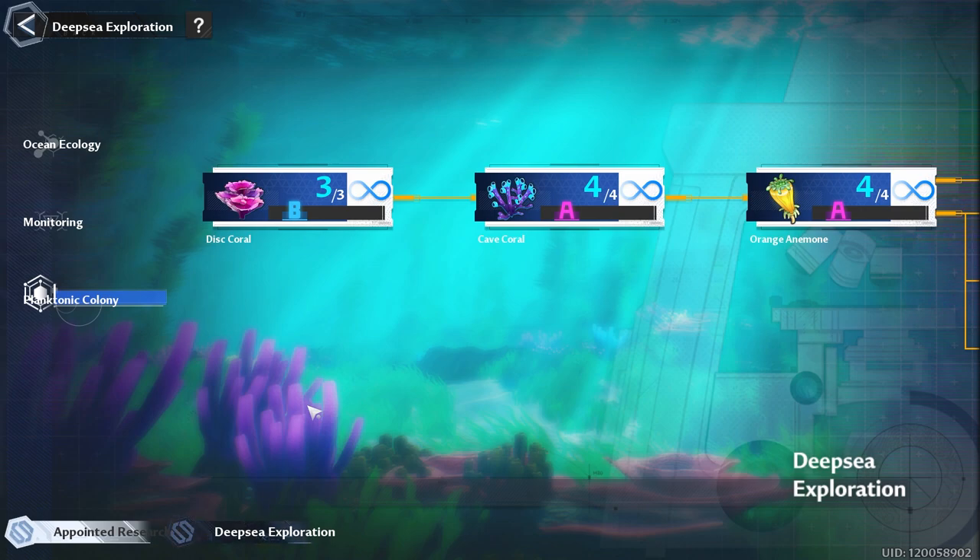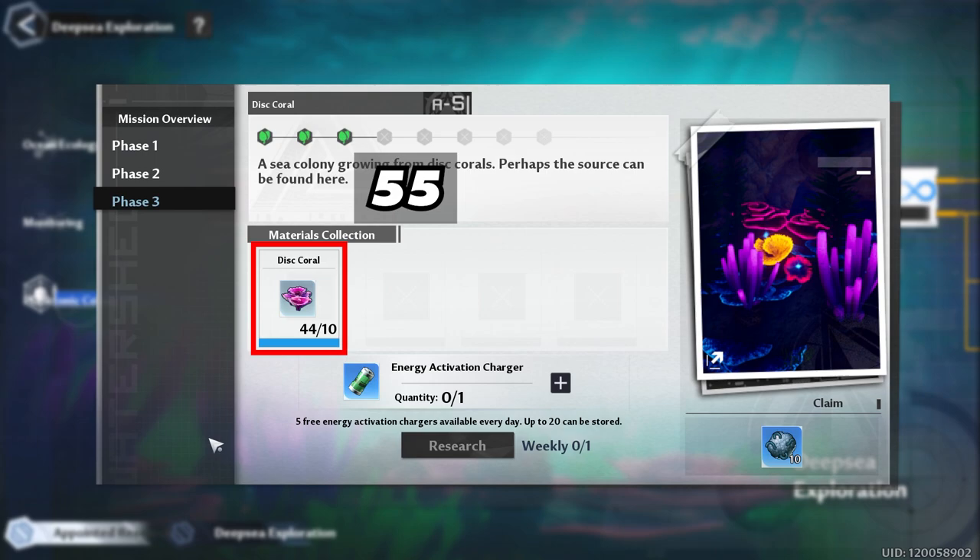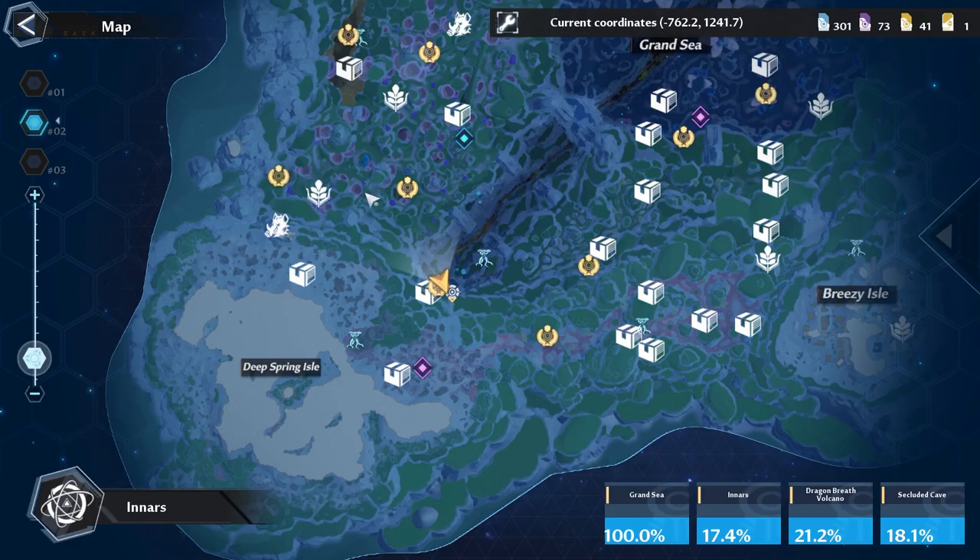Let's talk about the last point of research: Planktonic Colony. Starting with Mission 1, Disc Coral, which consists of three phases where you're going to need 55 disc coral. This plant is pretty common and found all across the ocean, so as you're going for other plants you could be getting this one as well, so I wouldn't focus on this one too hard.